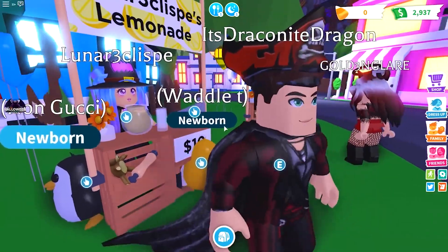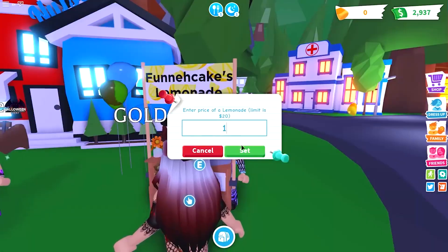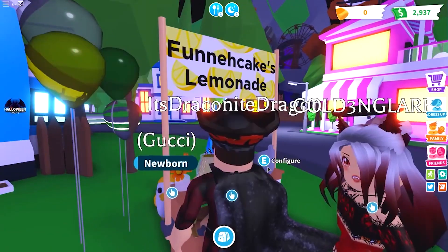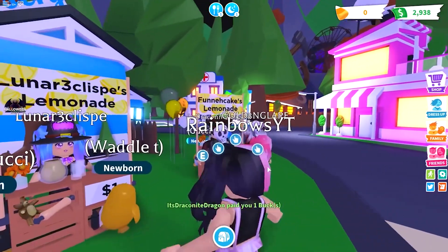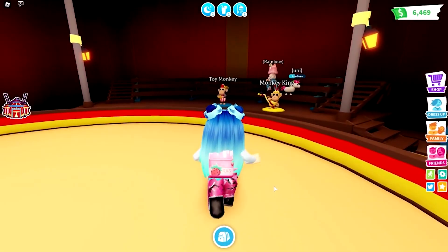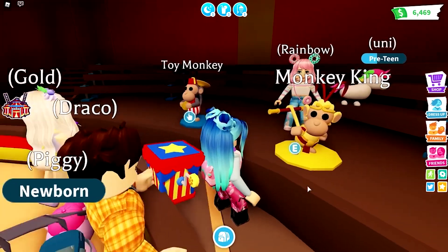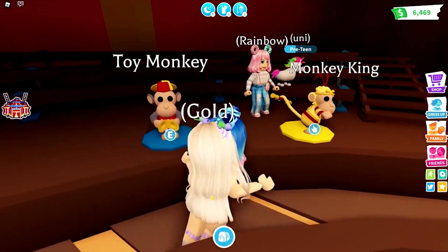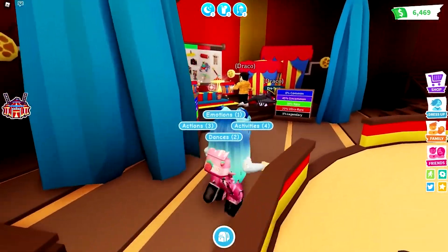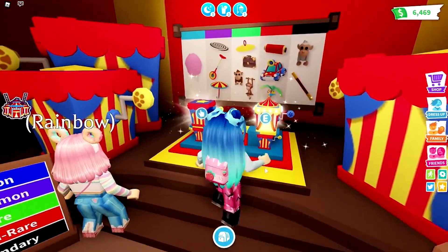Heading into method number 4, you want to master and get good at trading. If you want to collect all of the legendary pets in Adopt Me, you won't be able to do that just by hatching eggs. Some pets are no longer available, so you'll only get them through trading with other players. To get good at trading, you can join Adopt Me trading Discord servers and ask users for tips and tricks. You can also visit the Adopt Me wiki page to know a pet's value, so you can trade fairly for a legendary one in exchange.